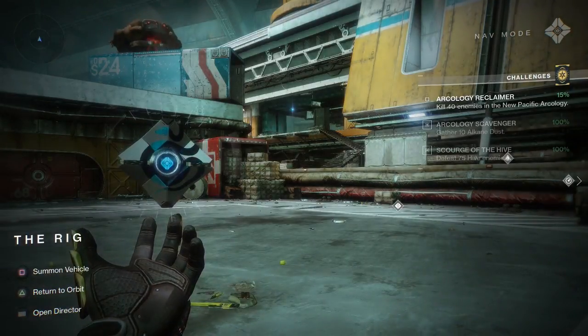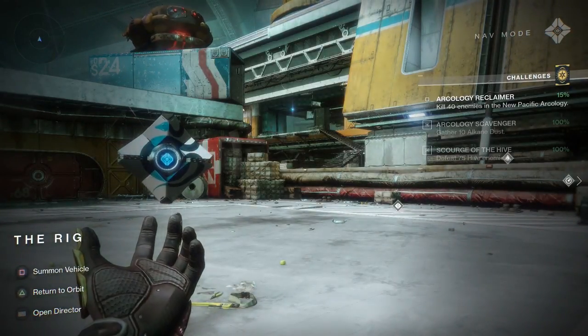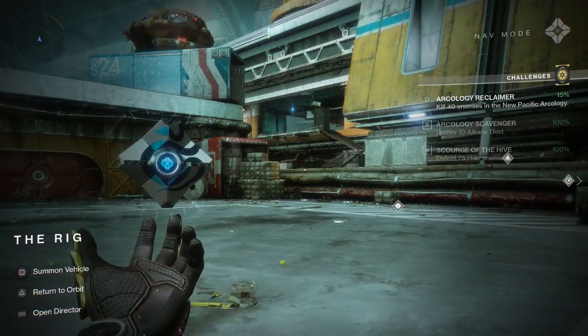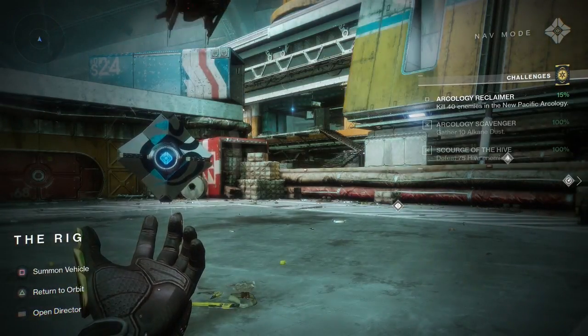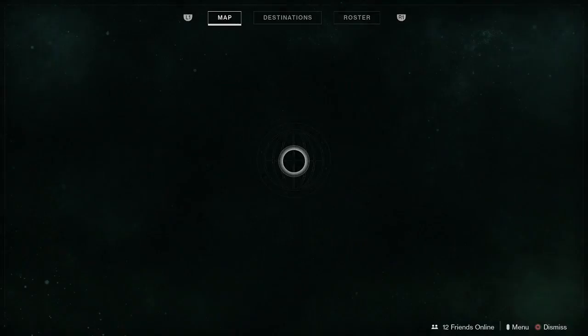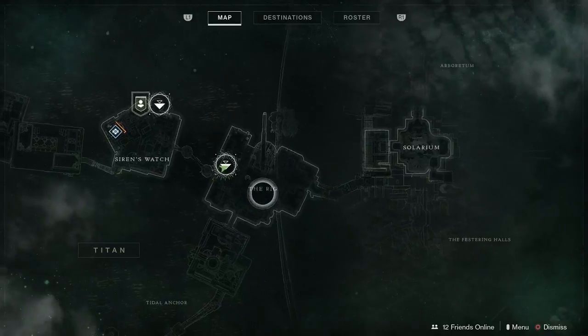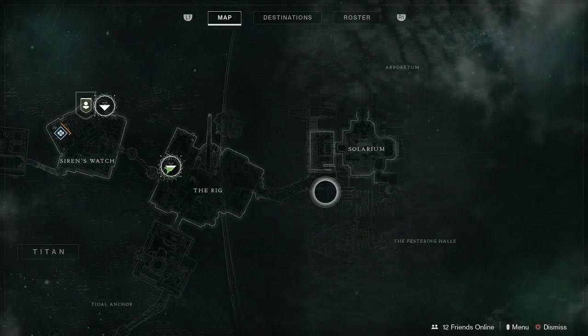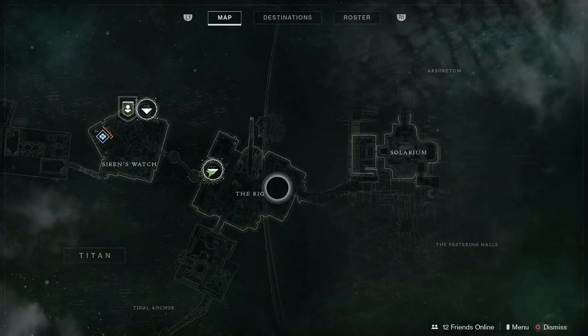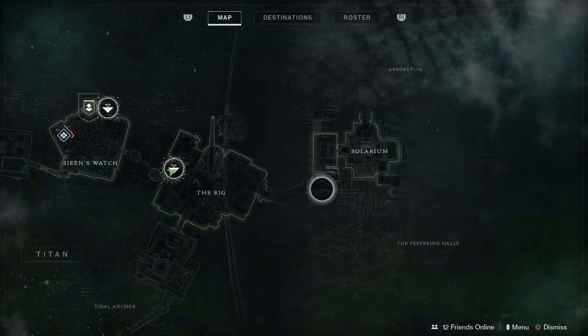All right, what up guys. Today I'm going to show you where this mission is — where you have to kill 40 enemies in the New Pacific area. Just in case you don't know where that is, I'm gonna pull up the map real fast. You want to be on the Rig, and then head over here — this is where the place is right here on the map.